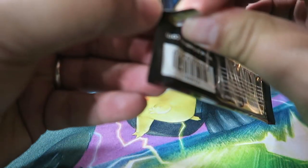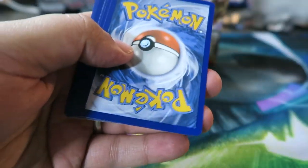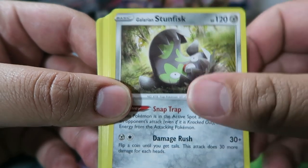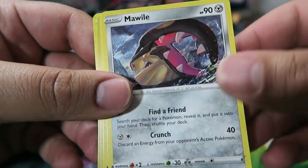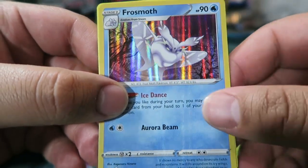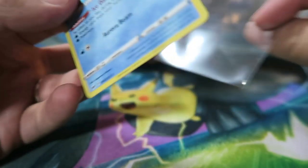Come on — Zacian V, Full Art Marnie, regular Marnies, regular Professor's Researches, Quick Balls, Rare Candies as well. We have Dotler, Stunfisk, Galarian Stunfisk, Raboot, Rookidee, Sizzlipede, Snom, Mawile, Gossifleur, Skorupi, and a Holo Frostmoth — very nice card. So we got two now, if you guys are keeping track, because I know everybody's watching my videos.